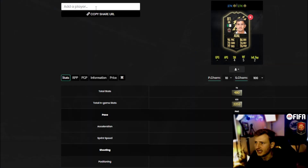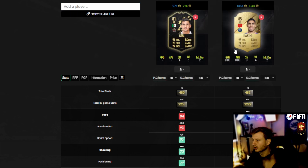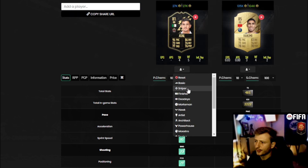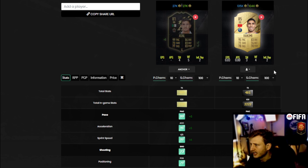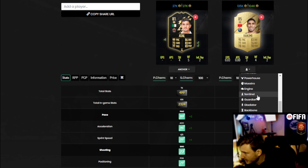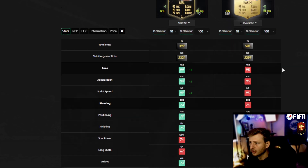Remember, this is daily content — this is what you guys should be thinking about constantly whenever you see cards enter the market. These are the types of things you spend five to ten minutes doing. I'd probably throw an anchor on Hakimi. I actually like the Guardian chemistry style more to boost those dribbling stats.